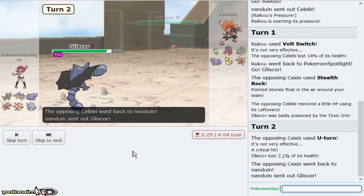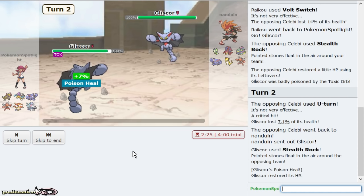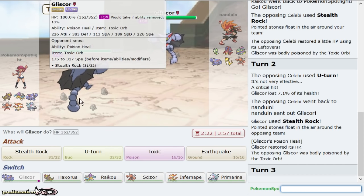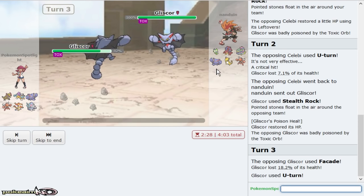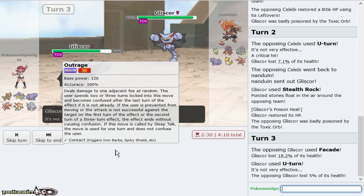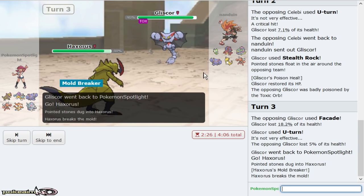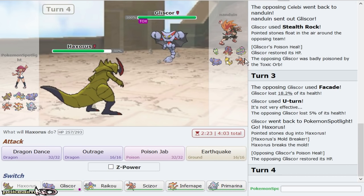I saw Leftovers on Celebi so I wasn't fearing him knocking me out. He's going out into his Gliscor now. This is a little bit of a problem — I do get a slow U-turn because I have zero Speed investment. What I think I'm going to do is go right to Haxorus and just click my Dragonium Z. Him setting up is actually a big deal, but if I just Dragon Dance up, we're good because this thing doesn't need to set up to win.